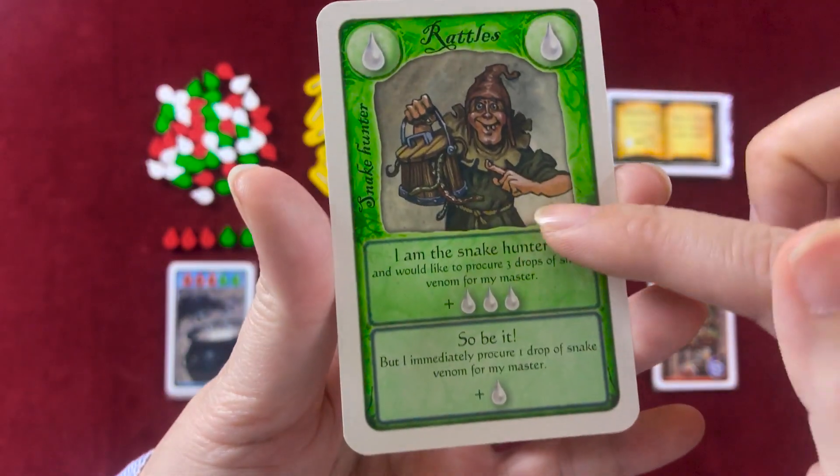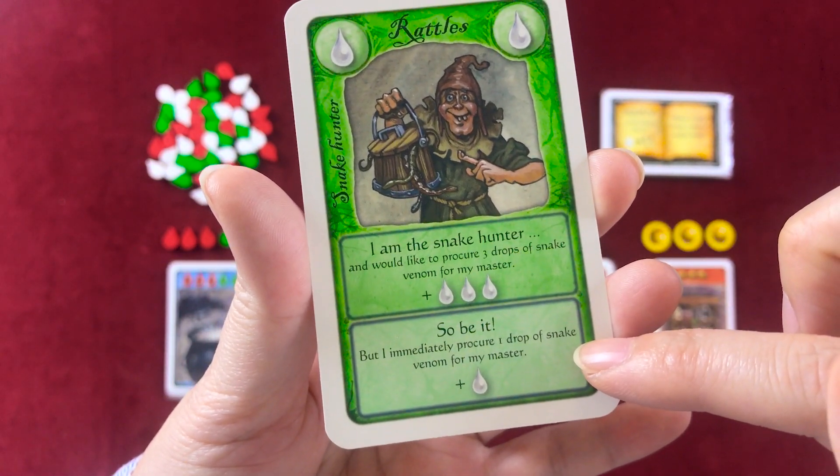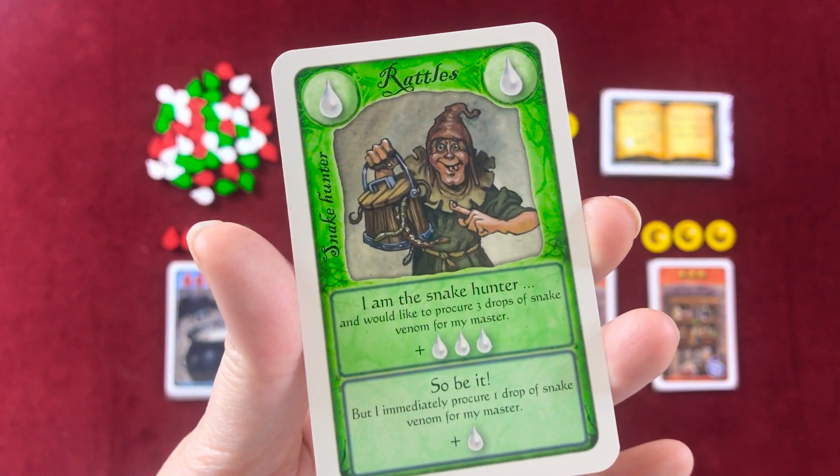Notice that on each of these role cards, there are two possible actions players can choose from. Let me show you how that works.